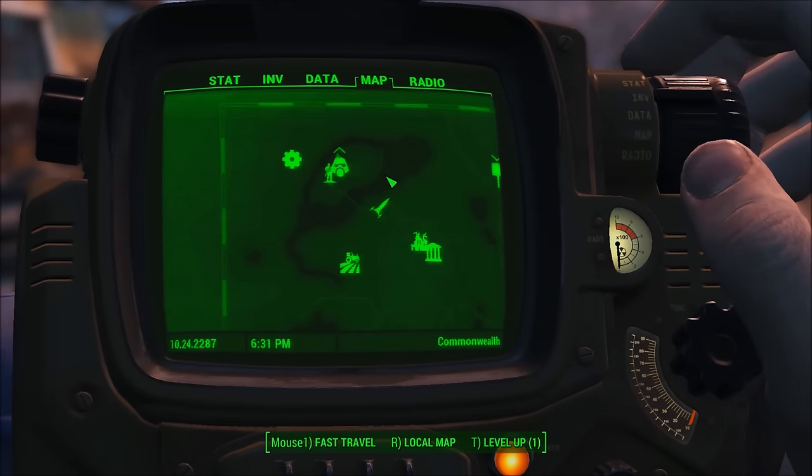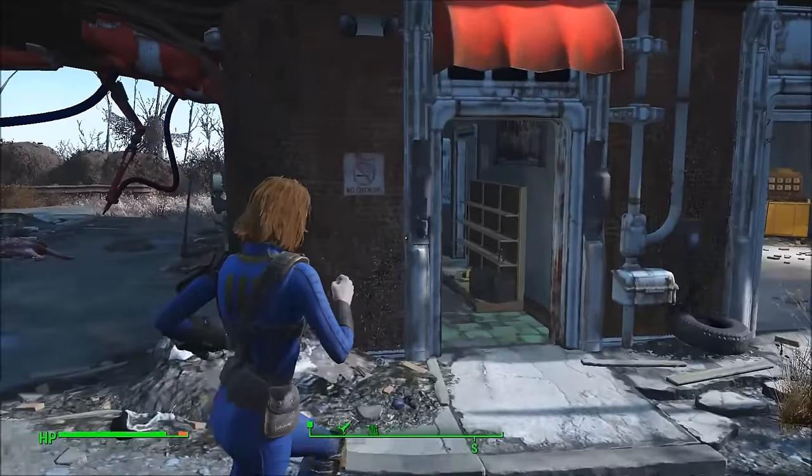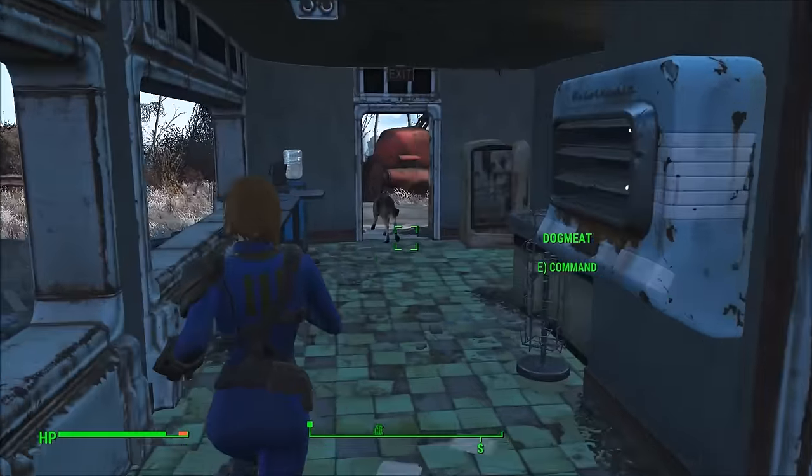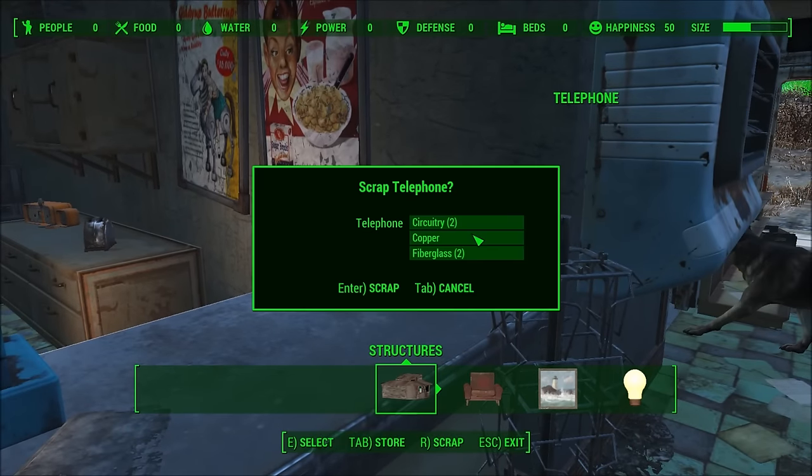To the southeast of Sanctuary you'll find the Red Rocket gas station, and in that gas station there are a couple of electronic devices that you can break down into circuits. The first one you'll find is on the desk right here and it's this phone, and as you can see it breaks down into two circuits.